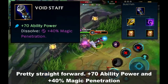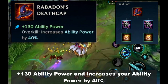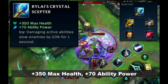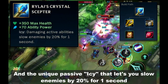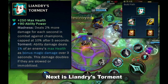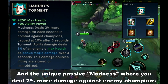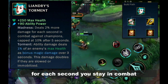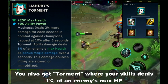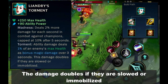Next is Void Staff — plus 70 ability power and plus 40% magic penetration. Next is Rabadon's Deathcap — plus 130 ability power and increases your total ability power by 40%. Next is Rylai's Crystal Scepter — plus 300 max health, plus 70 ability power, and the unique passive that lets you slow enemies by 20% for 1 second whenever you damage them with a skill. Next is Liandry's Torment — plus 250 max health, plus 90 ability power, and the unique passive Madness where you deal 2% more damage against enemy champions for each second in combat, up to a maximum of 10% after 5 seconds. You also get Torment, where your skills deal 1% of an enemy's max HP as bonus magic damage over 3 seconds — the damage doubles if they are slowed or immobilized.